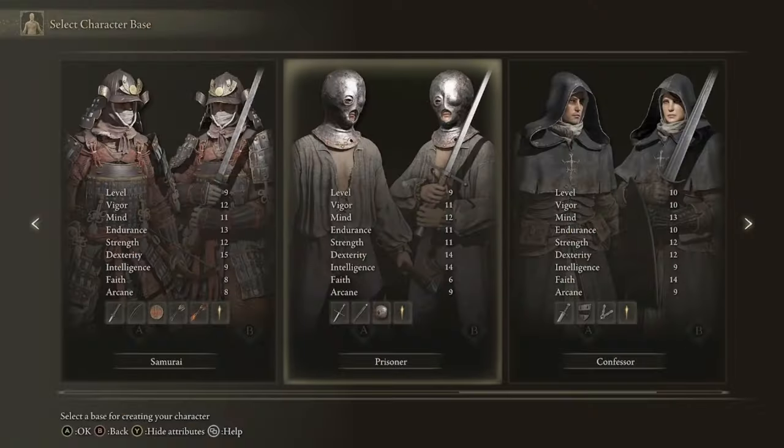We've done dexterity, strength, and faith overpowered early, so that only leaves one left. This is going to be how to be overpowered with an intelligence build early in Elden Ring. We're not going to go the typical rock sling gravity intellect build - we're going to do something a little bit different, so buckle up and let's jump into the video.